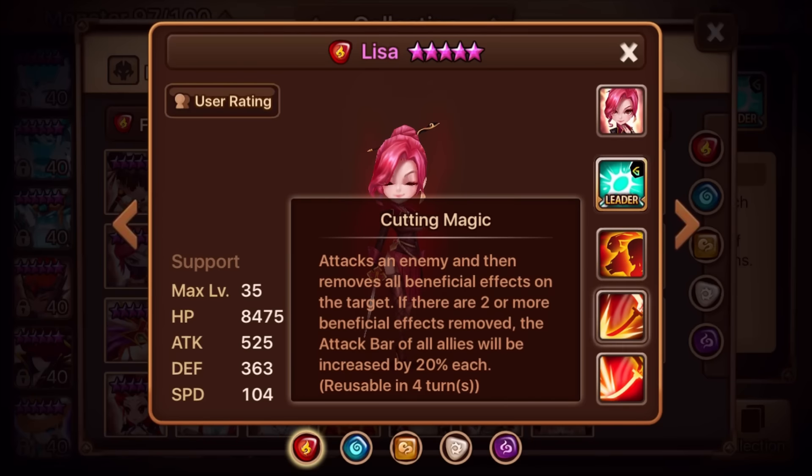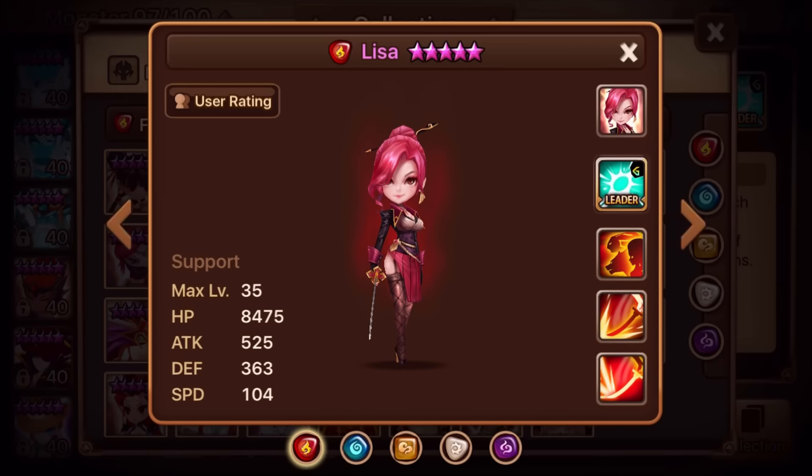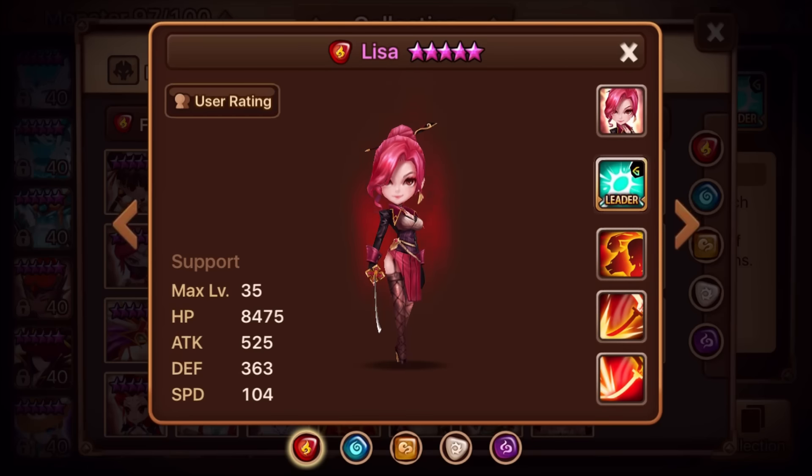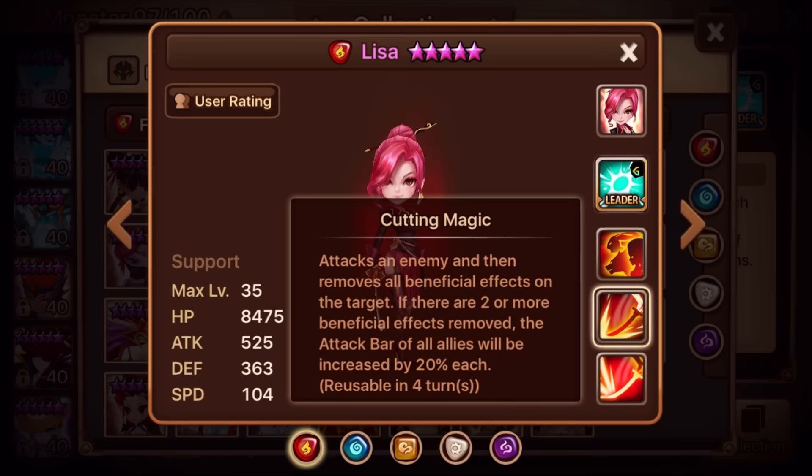The second skill attacks an enemy and removes all beneficial effects on the target. If there are 2 or more beneficial effects removed, the attack bar of all allies will be increased by 20% each. So for starter or mid-game players, if you use her against Chloe teams, you can remove both beneficial effects and boost your allies' attack bars by 20%. It's buff removal like Belladeon, but when you remove it she actually boosts the attack bar of ally monsters — definitely an amazing buff removal.